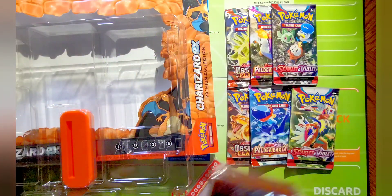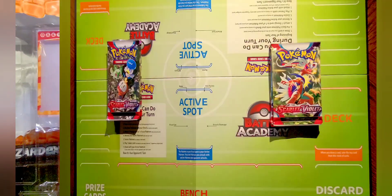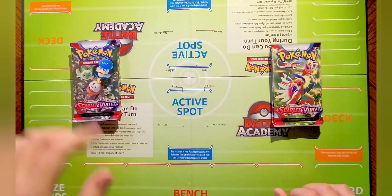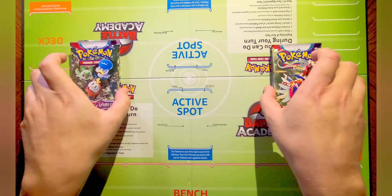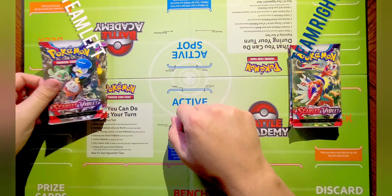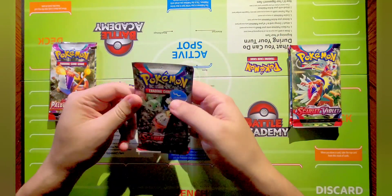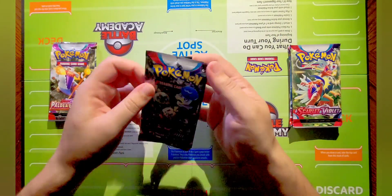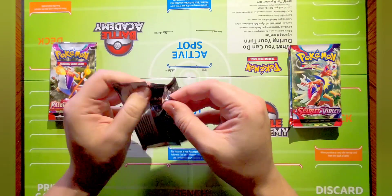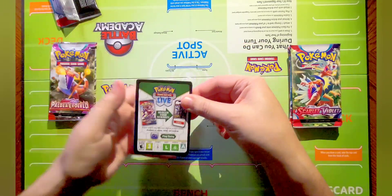We're going to do a little left and right combo, a pack battle with the six packs. We'll be starting off with Scarlet and Violet. Cast your vote in the comments - team left or team right - and let us know who you feel won this pack battle. Here we go with our first pack.